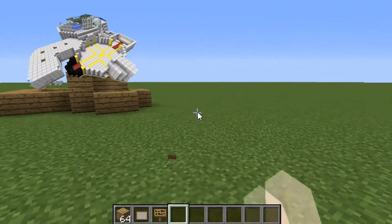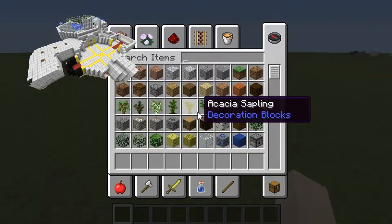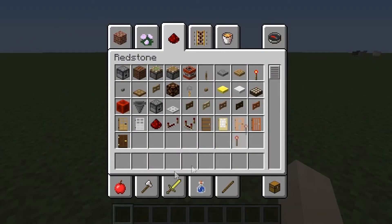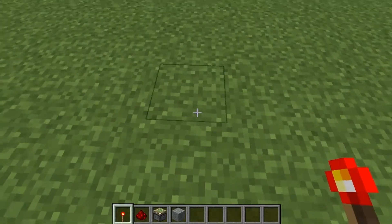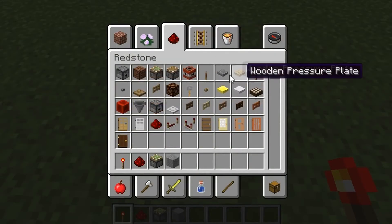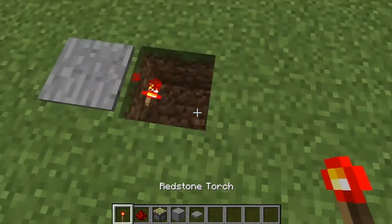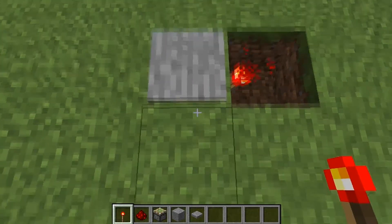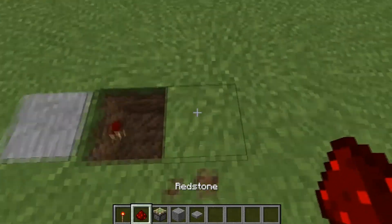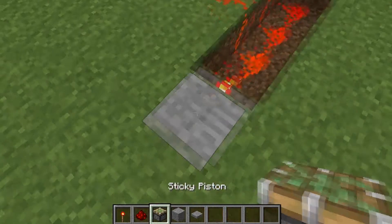Third secret: it's called the TDM treasure room secret, which uses redstone - some people might get confused. You need a pressure plate here, put redstone here, make sure with a redstone torch, and make sure that whenever you step on the pressure plate it goes off.